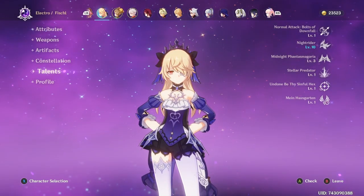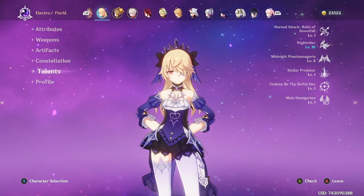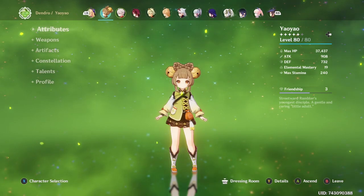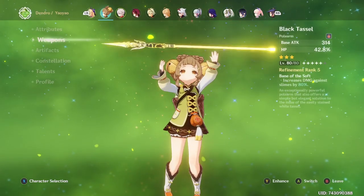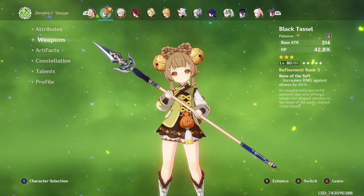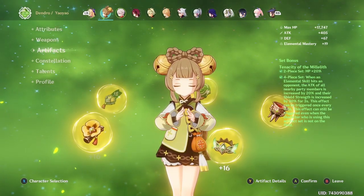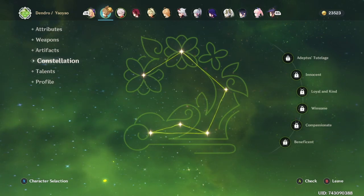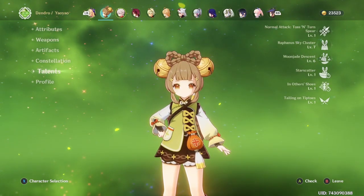Fischl is technically level 7 and 3 on her skills — I don't really know why I even took her burst to 3, we only care about Oz. Yao Yao, again 80 out of 80, is one of the few I might actually take to 90 because I use her in a lot of different teams and the extra HP will help the healing. She's on a level 80 Black Tassel. She is running four-piece Tenacity because Deepwood in an Aggravate team is pretty worthless, and she's C0 — the only copy I got was the free one from Lantern Rite. She is level 1, 7, and 6.